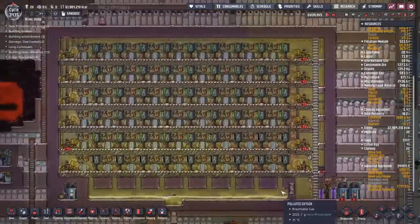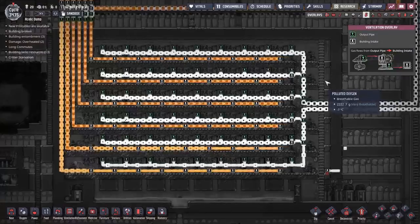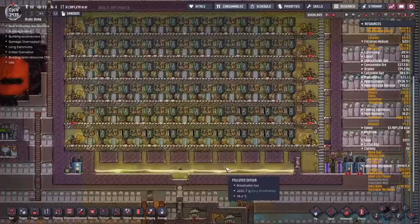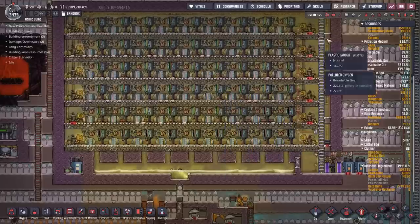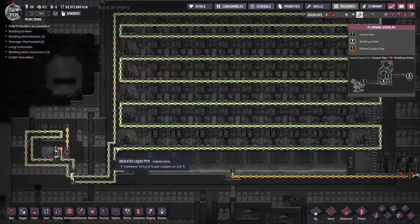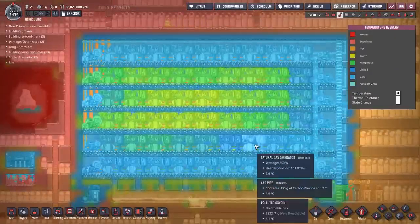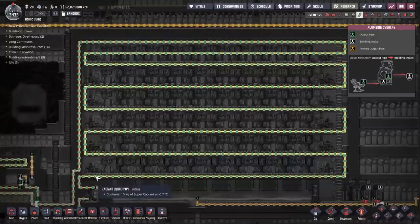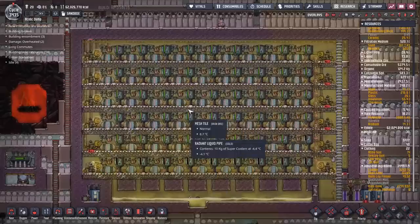Over here is the main power supply for the base — an absolutely gargantuan amount of natural gas generators. One fun thing: there was no attempt to put in an atmosphere here; this polluted oxygen appears to have off-gassed from the polluted water the natural gas generators put out. The cooling has been provided by a device running on super coolant, pretty much constantly trying to keep the whole thing cool. Cooling this many natural gas generators is a pain — the coolant comes in at minus 12 and exits at almost minus 1, gaining 11 degrees going through there.